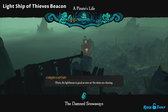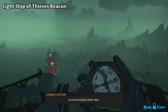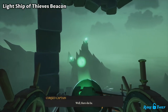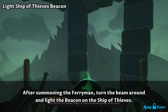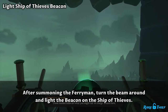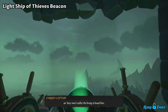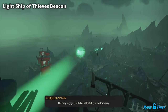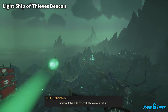There — the lighthouse is good as new. The mists are clearing. Let me try and get a better view. I see sails on the horizon. There she will — the Ferry of the Damned. Though you'll find no welcome passage on her decks. Those hooded fellas are what you might call in charge around here, and they won't suffer the living to board her. The only way ye'll sail aboard that ship is to stow away. I wonder if their little secrets still be stowed about here.